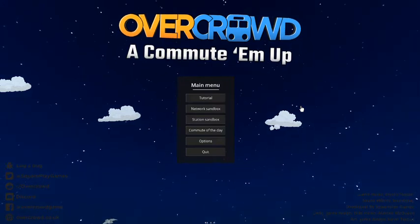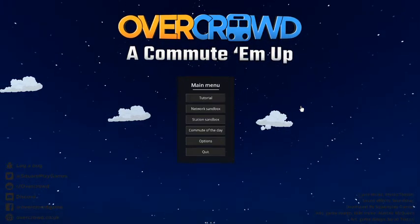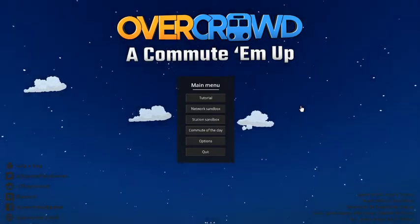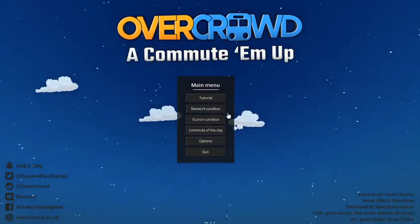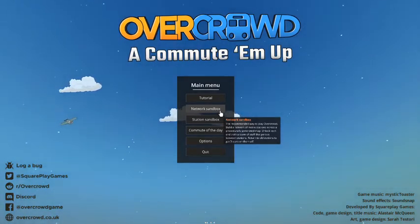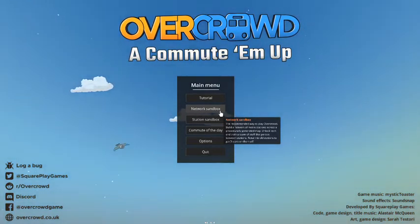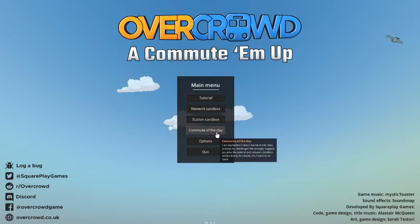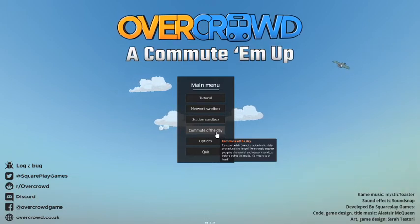In this game we will design, manage and build our very own subway stations. As you can see from the main screen, we have the tutorial — this is kind of the campaign — where you build multiple stations that are connected together and can go between them. As you progress you get more research, so you can go back and improve your first stations. Then we have Sandbox Mode and Commute of the Day, which is the daily challenge.